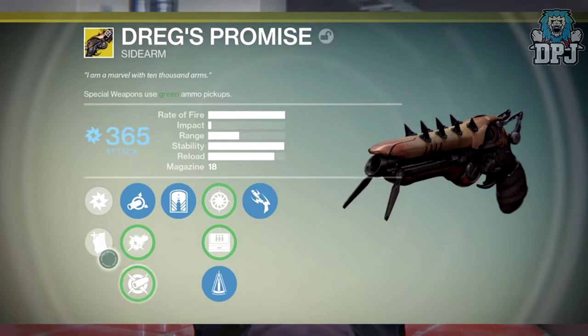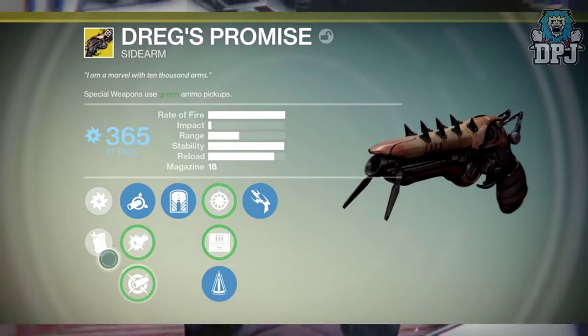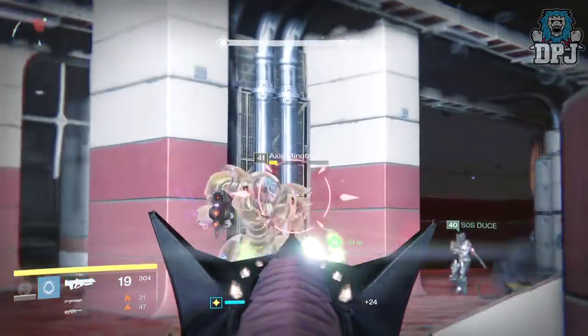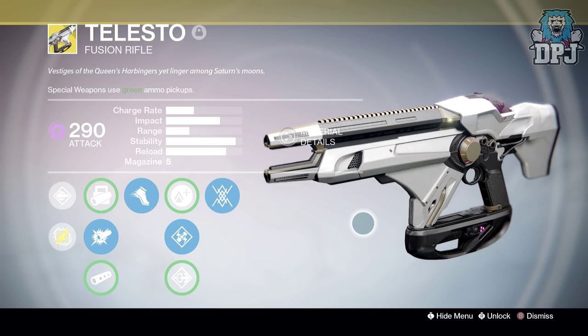Next up, the Dregs Promise — projectiles shot from this weapon now track based on ADS lock. In my opinion, this is what this exotic should have offered in the first place; it should track your target, though probably not around corners.